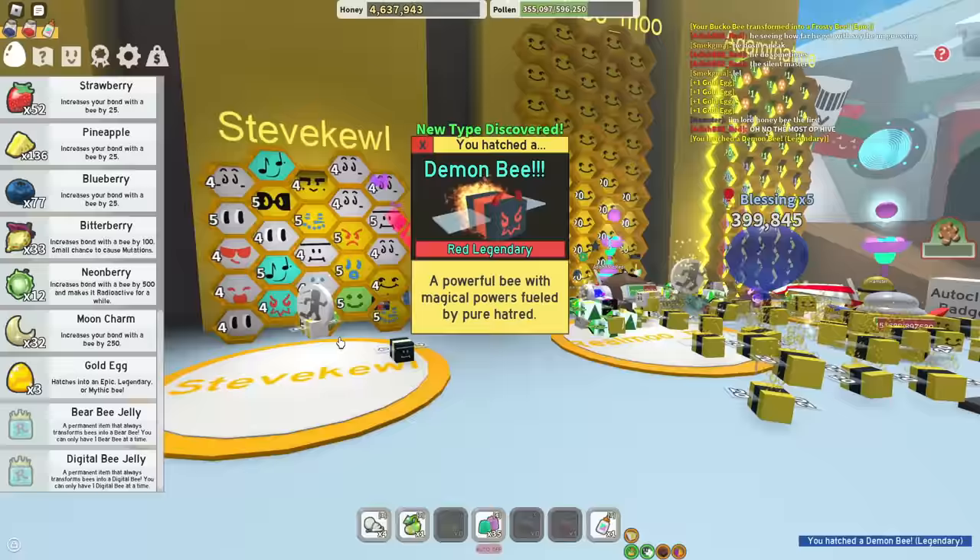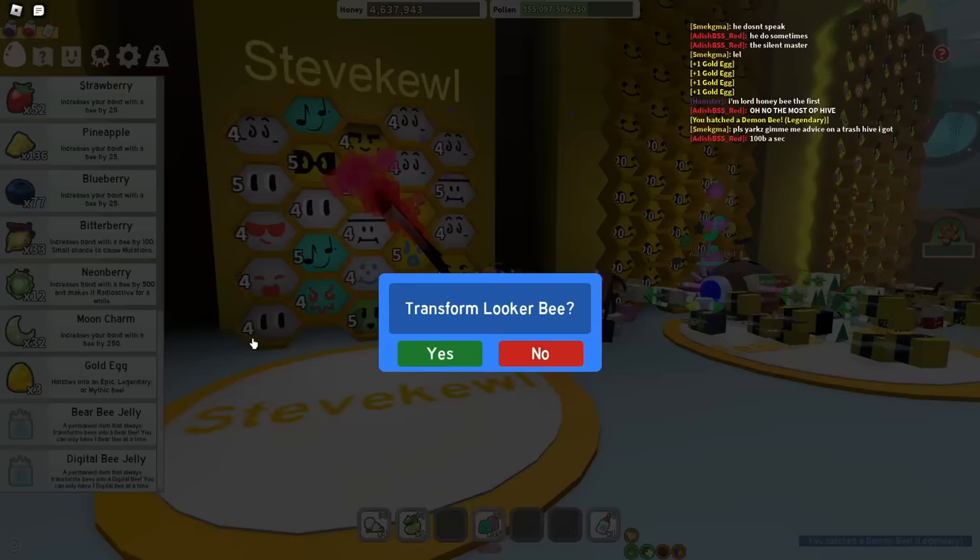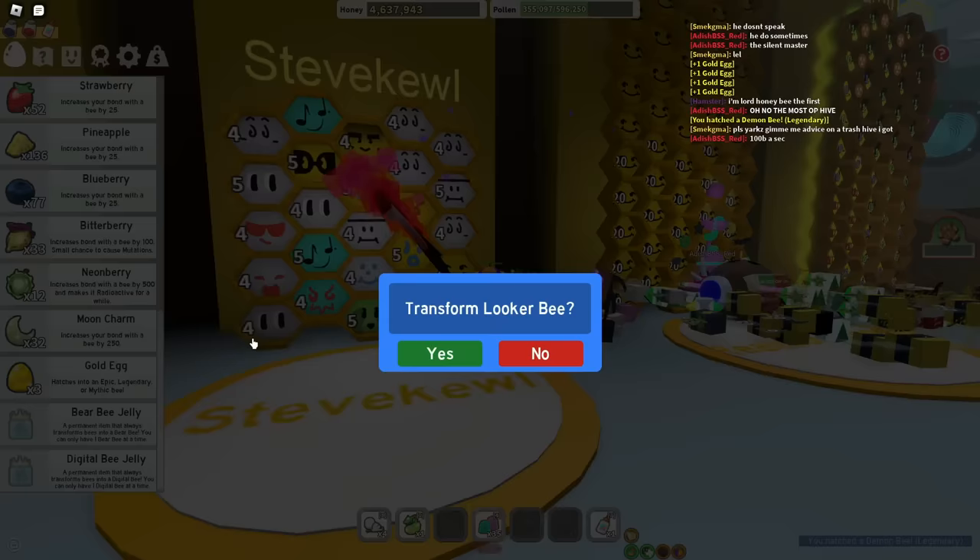Four gold eggs, here goes nothing. Frost bee, turn into a new bee type please — nice, let's go, demon bee! I only need three more bee types. Liquor bee — only one more, 24 out of 25. I have two more chances, please game. No — honey bee, that's not it. Other honey bee, give me luck. I only need one more bee type.